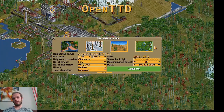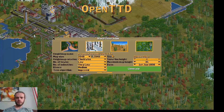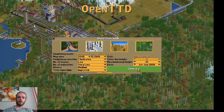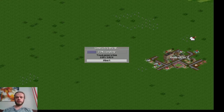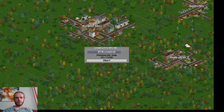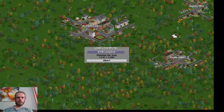We don't have trains yet, at least with the new GRFs I'm using. So we will have to do with some trams, road vehicles, mainly carriages, horses and wagons, and ships. That's all we have. So let's take a look at the world.